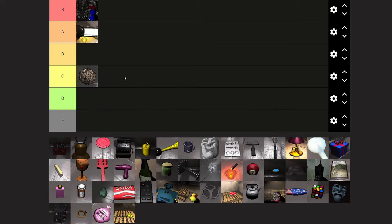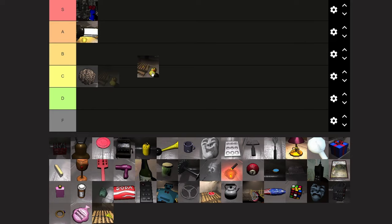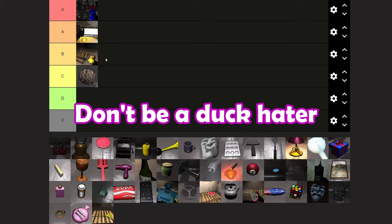Now I'm going to go a little across the board here and pick the rubber ducky. Rubber ducky is going to go in B tier. It's a rubber duck — it doesn't do much, it's not worth much, but it's also not heavy. Who doesn't like rubber ducks?